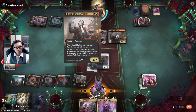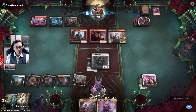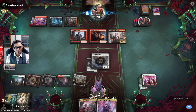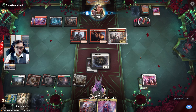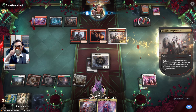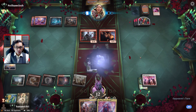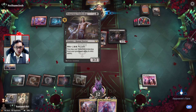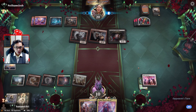Whatever they have in their hand is holding up priority, but I'm not sure what it could be - they're not instantly trying to kill my Brutal Cathar. That works for me. Either way, I got rid of a creature.